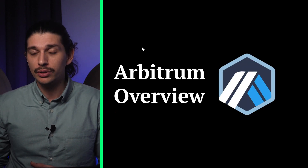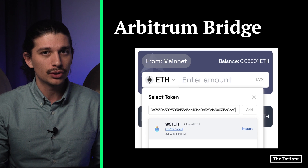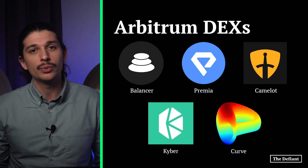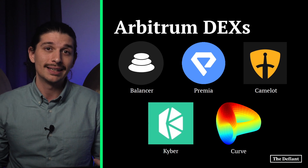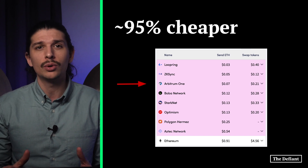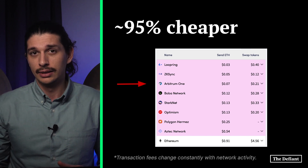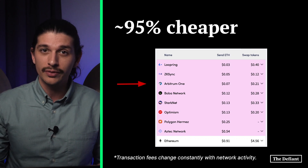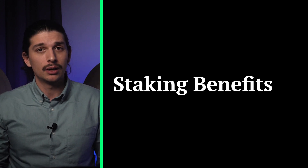Transferring wrapped staked ETH to Arbitrum is no different than moving it to Optimism. To do so, we use Arbitrum's native token bridge and pay the necessary Layer 1 and Layer 2 fees. DeFi options with wrapped staked ETH on Arbitrum include decentralized exchanges Balancer, Curve, Kyber Network, and Camelot, plus the options exchange Premium. Like Optimism, Arbitrum is a roll-up with transaction fees far lower than those on Ethereum mainnet. According to L2 fees, sending ETH on Arbitrum costs around 12 cents compared to $2.58 on Ethereum, making it about 95% cheaper.